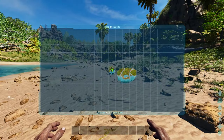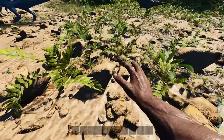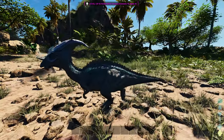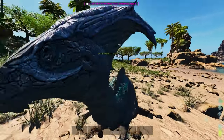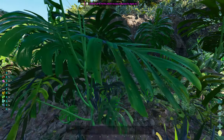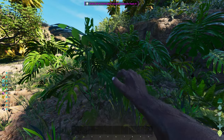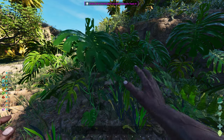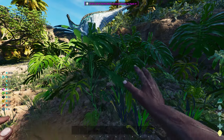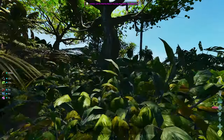So where are we? We are on this island. Haha, you're so cute! Level up — let's gather some more fiber as well. Let's chop some trees.